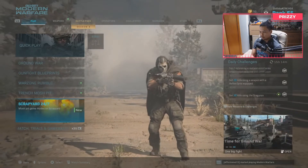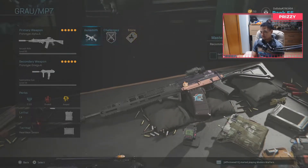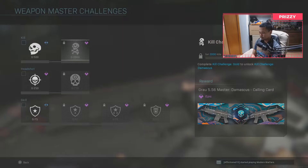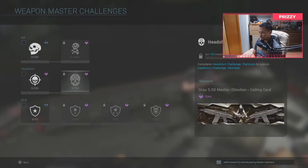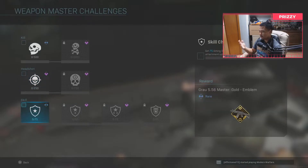It's kind of sad there's no Shipment or Shooting House anymore since I usually use those to level up my guns, but they'll eventually add it back. They also added new tabs within the guns — challenges in the store. These challenges are associated with camos: if I get 500 kills with a gold gun like the Grau gold, I get a calling card, and same with Damascus, Platinum, and Obsidian.